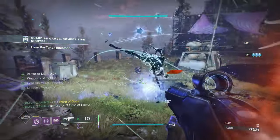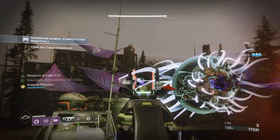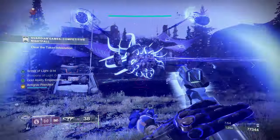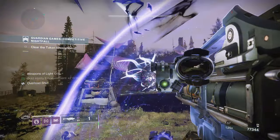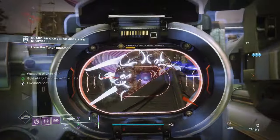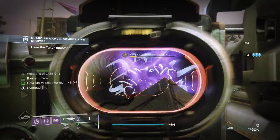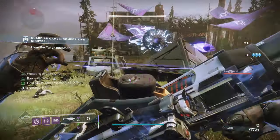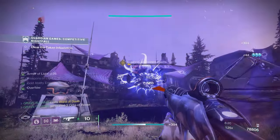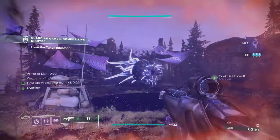Whisper of Fractures no longer increases melee energy regeneration, but now grants a stack of Frost Armor when you shatter any frozen target with a melee attack. For Whisper of Torment, grenade energy gains are no longer dependent on your current health value. While you have Frost Armor, energy per damage event increases from 7–12%, and the amount per incoming damage event will increase from 5–7% as well. For the new Whisper of Reversal, while you have Frost Armor, dealing or receiving physical melee — not projectile melee — damage slows your victims or attackers.